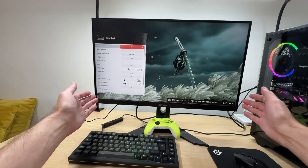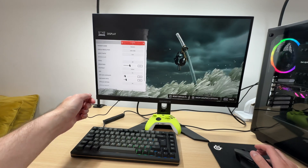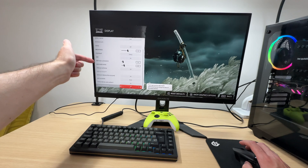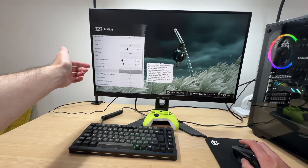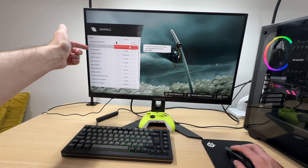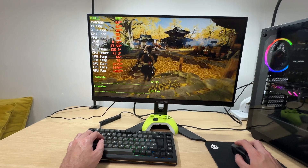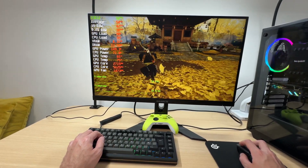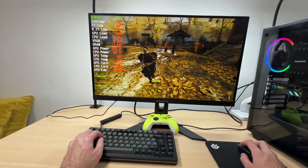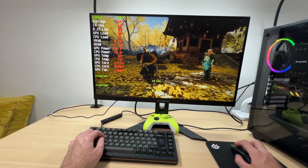Ghost of Tsushima is not as GPU-demanding as Hellblade 2, so I think there's a good chance we can run it at 1440p native resolution without frame generation or upscaling. I've set graphics preset to very high and increased field of view to the maximum. In one of the most demanding areas we're seeing 50-plus FPS — not bad. However, it's not a consistent 60, so there's room for improvement.